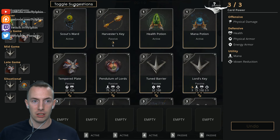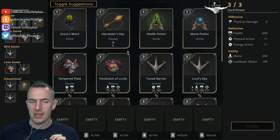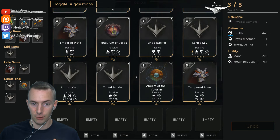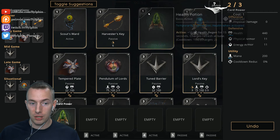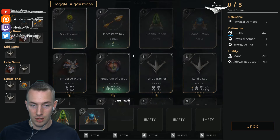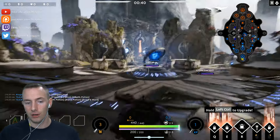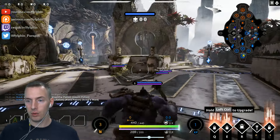Make sure to come up here and toggle off suggestions, because we aren't going to be using the suggestions they have here. We're going to start off with a health potion, a mana potion, and a scout's ward. That is going to be the basis for a lot of starter builds here, and Gnarbash is really no different.